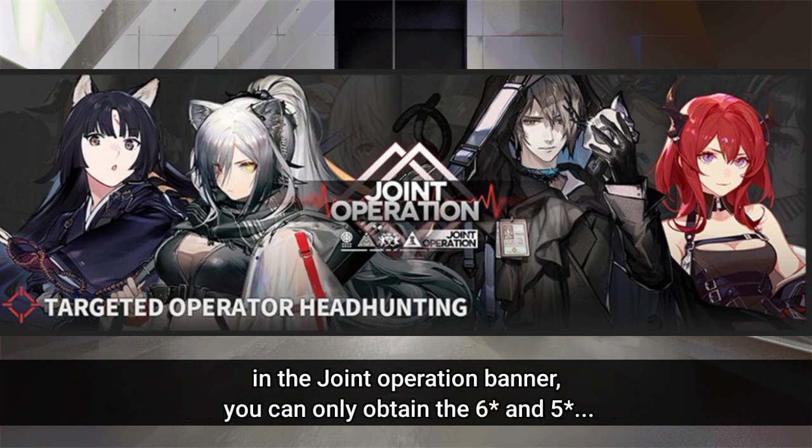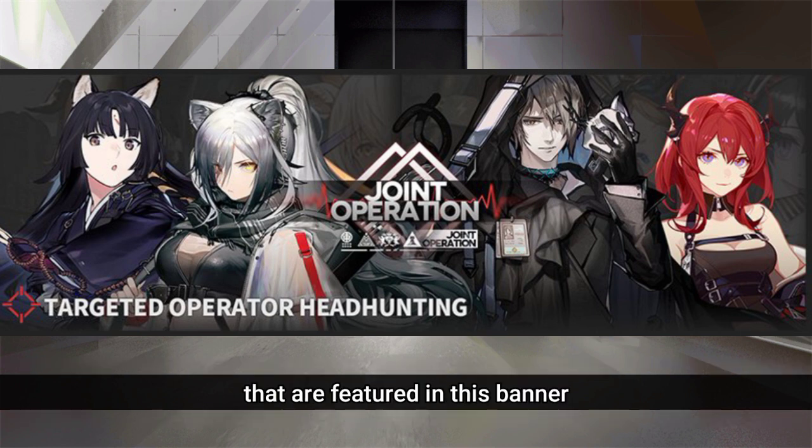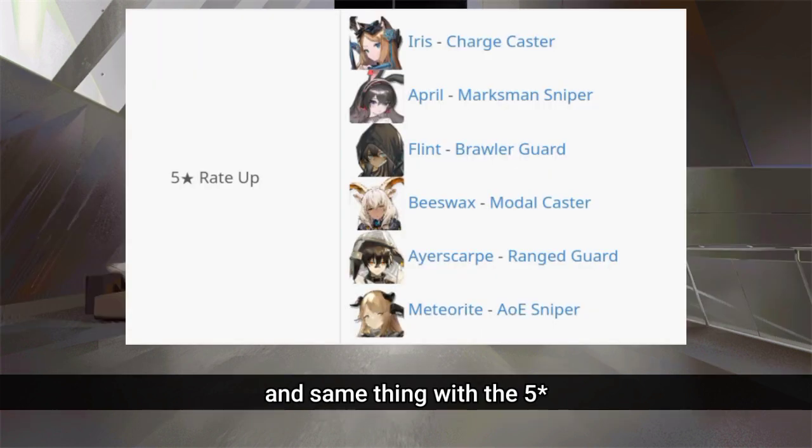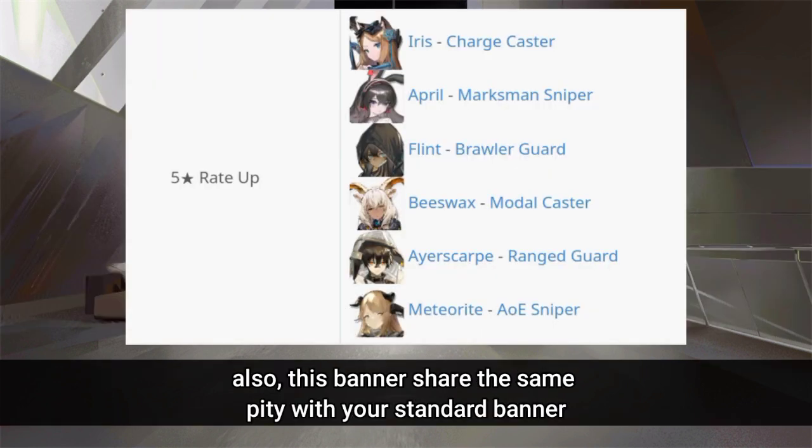In the joint operation banner, you can only obtain the 6-star and 5-star that are featured in this banner. When you get a 6-star, there's a 25% chance it will be Saga, Schwartz, Phantom, or Serpa. And the same thing applies to the 5-stars. Also, this banner shares the same pity with your standard banner.